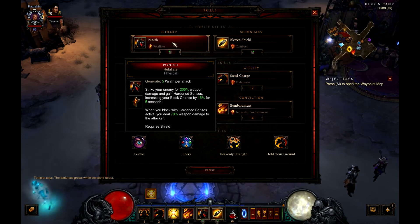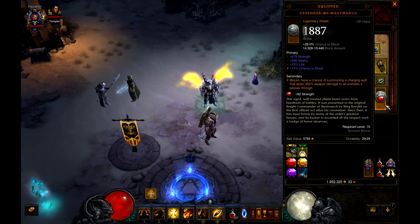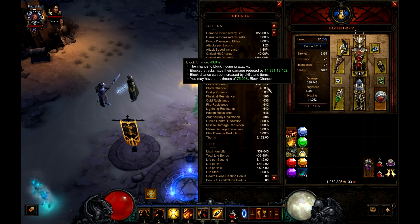The primary skill I use is Punish — the very first skill the Crusader gets. Strike your enemy for 200 weapon damage and gain Hardened Senses, increasing your block chance by 15% for 5 seconds. When you block with Hardened Senses active you deal 70% weapon damage back to the attacker. So each time I block I deal 70% of my weapon damage back. Unfortunately I don't think this is subjected to critical chance and critical damage — those are only weak hits — but the wolves from the shield are subjected to my critical hit chance and critical hit damage. Right now with only the passive online, I have a 43% chance to block.